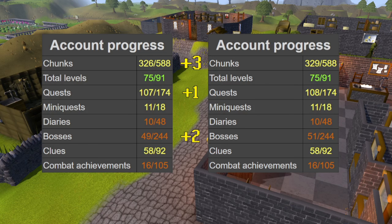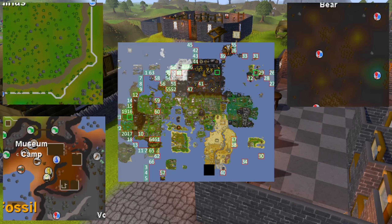Last episode, we completed three tasks to obtain three chunks, and those tasks were completing the Path of Glouphrie, killing Scorpia for the 50th time, and lastly we got our first kill of Venenatis. The chunks we unlocked by doing those tasks were the southeastern part of Piscatoris, the lair of Venenatis, and the museum camp at Fossil Island.